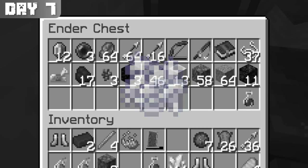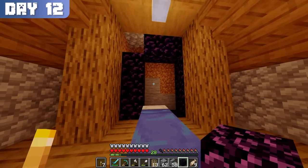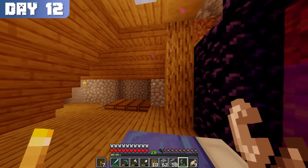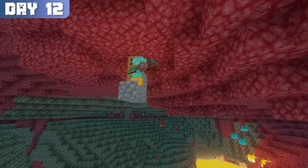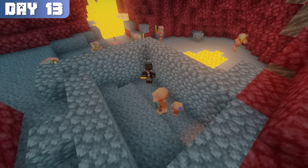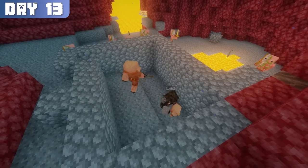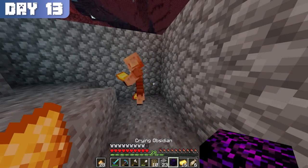And to make matters worse, I also left my spare ender pearls in there too, so I couldn't craft another ender chest. So I had no choice but to make a new nether portal and travel back to the nether, where I spent the rest of day 12 and all of day 13 mining gold and trading with piglins. And it wasn't until now that I finally understood how frustrating it was for speedrunners to depend on pure luck for acquiring ender pearls this way.